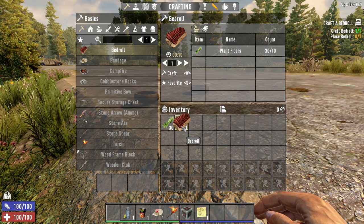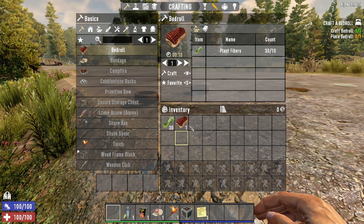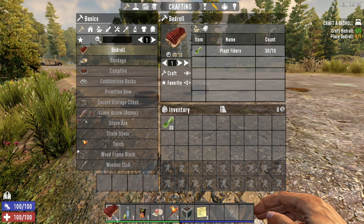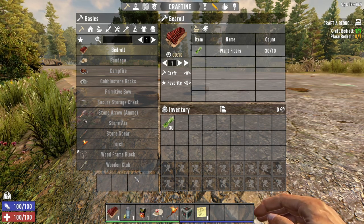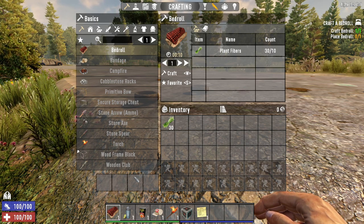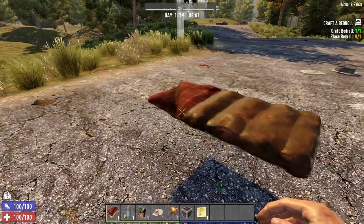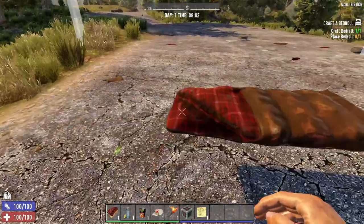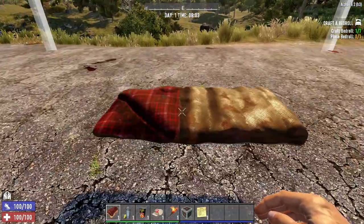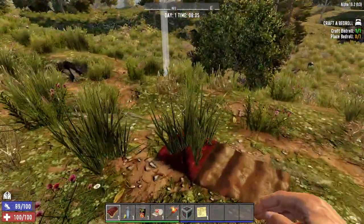The bedroll is now crafted and placed in our internal inventory. If you've already crafted something like this before it will likely drop onto the bar automatically. We're going to drag it over to our tool bar and place it in slot one. Since we had nothing in slot one you can see it's got a white square around it. Press the Escape key to close the menu and it now shows in your hand. If this was a tool you would now have the tool in your hand.